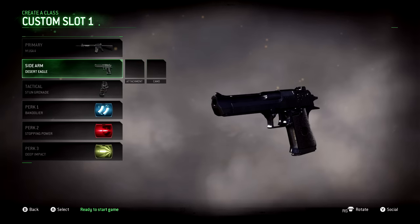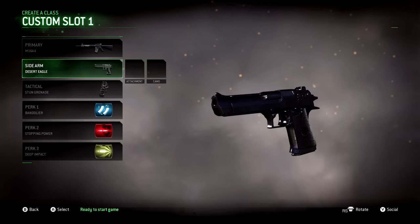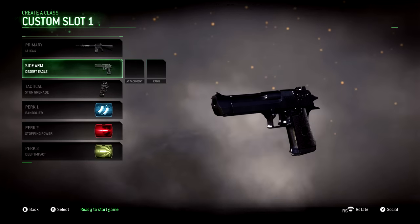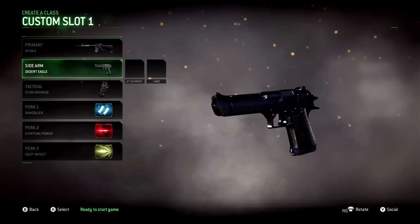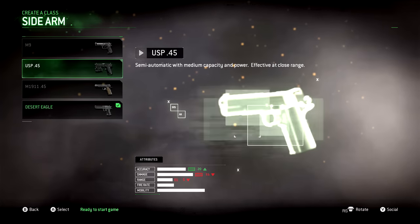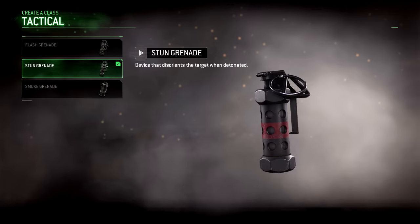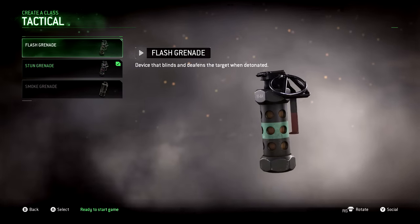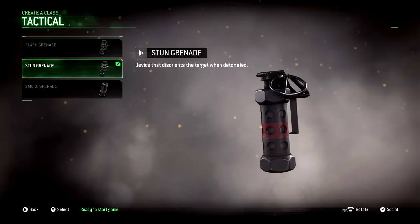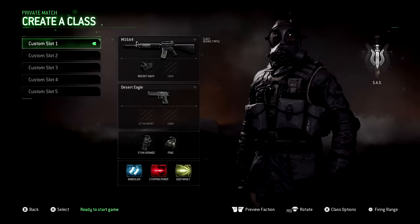In terms of a sidearm, I'm going to have the Desert Eagle on every single one of these classes. There are no attachments for the Desert Eagle, and I feel it's the best secondary in the game — I even brought it into first prestige. It's by far my favorite, but pick your poison. I personally recommend the Desert Eagle. For tactical grenades, I always go with stun. I don't like how long it takes to throw a flashbang, and smoke grenades are pretty useless. I always use stun and recommend it on just about every single class.